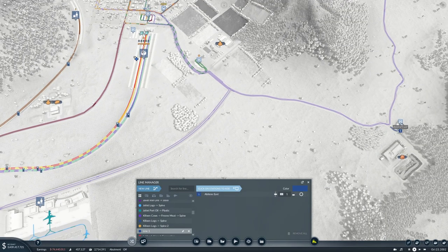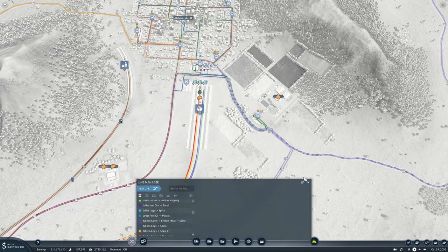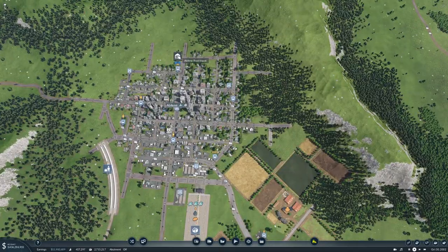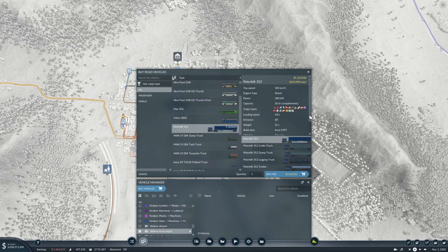New line from there to there, and this is going to be Abilene Iron to Spine. Let's get some trucks for that. We need hoppers — let's do Peterbilts this time, dump trucks. We'll do eight of them.